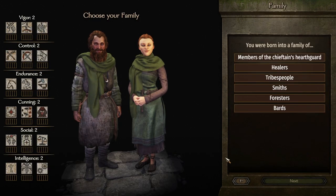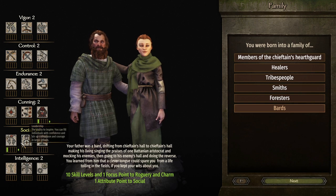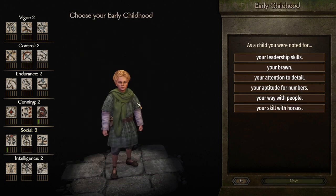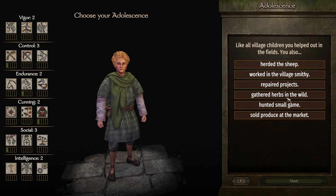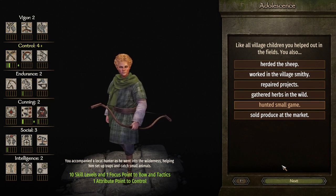Backstory — we're going a little bit rogueish, a little bit bow-heavy. The first thing I want to do is Bards; this makes a lot of sense. My father was a bard drifting from chieftain's hall to chieftain's hall making his living singing songs of praise. So he's going to have a lot of charm and roguery — because Robin Hood is charming and roguish. As a child, noted for attention to detail: that gives us some athletics and some bow. Makes sense. Next one is hunting small game, again getting that bow up, and getting a little tactics out of it.